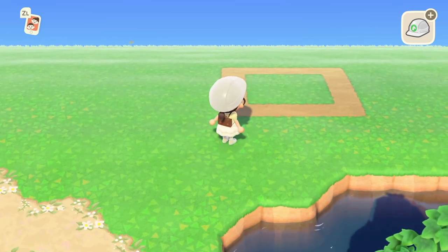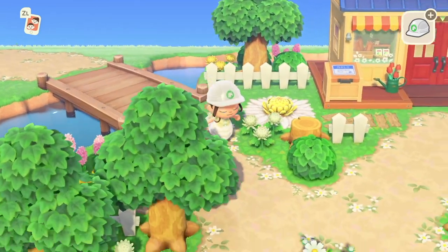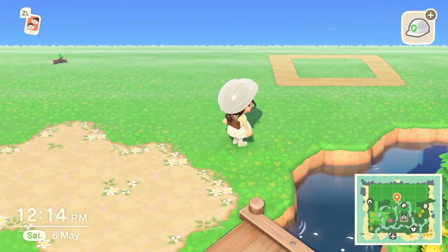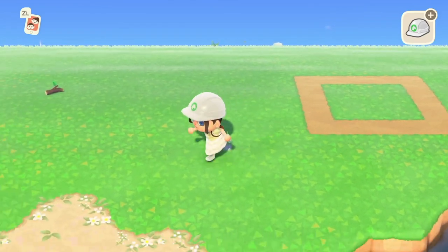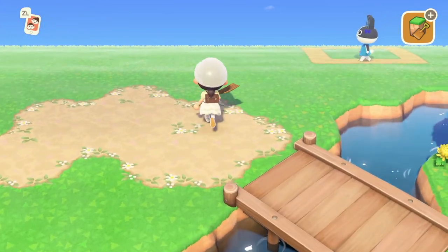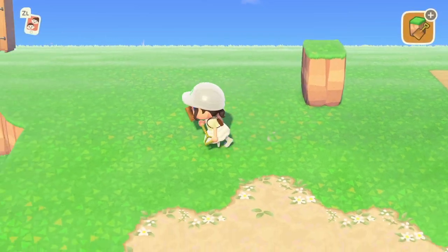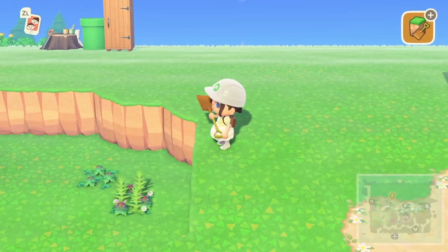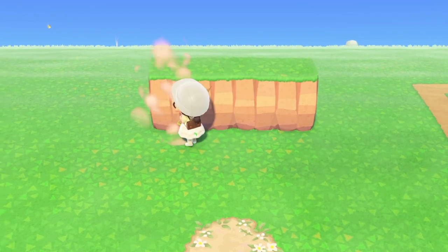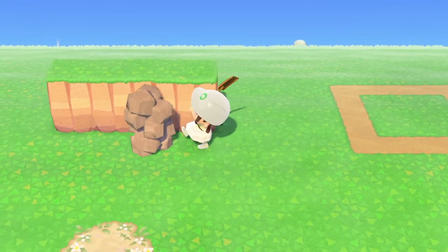I wanna put her right here — she would look so perfect here. I wish I could just get her now. I have to wait for a villager to move out, which is such a pain. What we're gonna do is leave that spot there — that is for Bea, that's it. We're not gonna be doing her house area today. We're just gonna work around this area. We do need to leave some space to pop an incline in here.